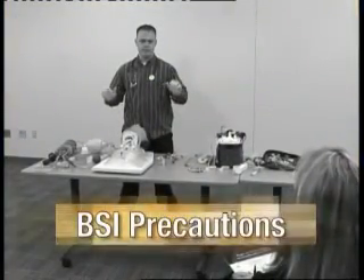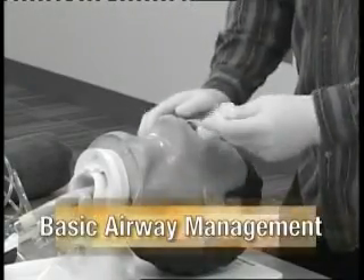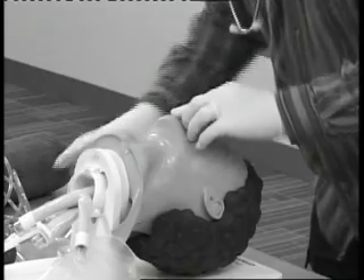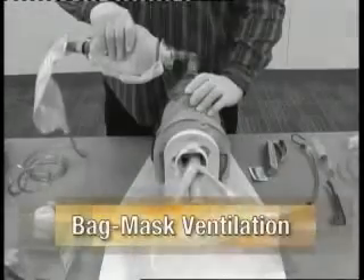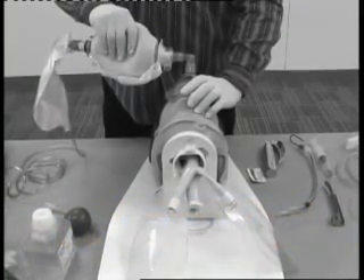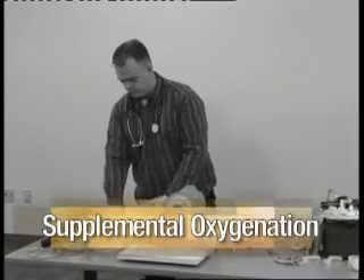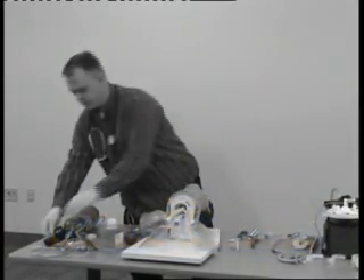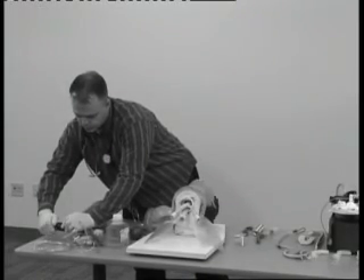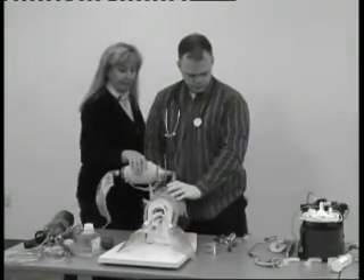Begin the station by indicating that proper personal protective equipment is being used. Begin as if you have already determined that the patient is apneic. Open the airway and insert an airway adjunct such as an OPA. Maintain a good seal and begin ventilation at a rate of 10 to 12 breaths per minute, watching for the chest to rise and fall. Use the oxygen tubing to attach the bag mask device to the oxygen delivery system, adjusting the flow rate to 15 liters per minute.